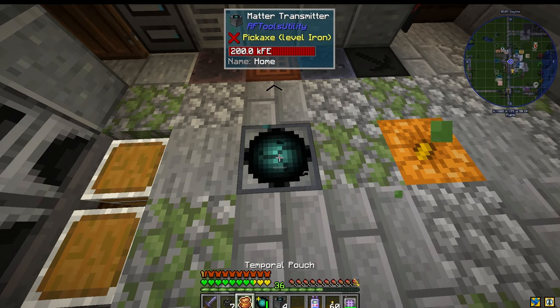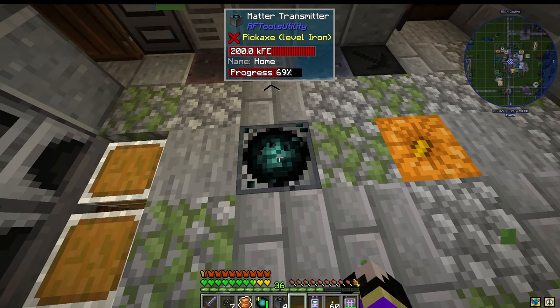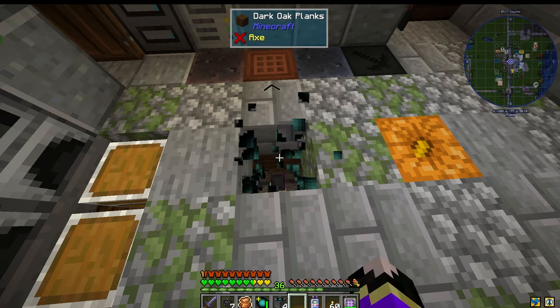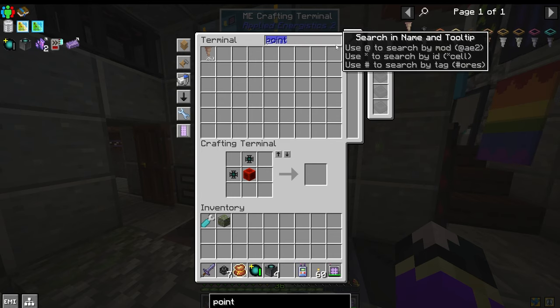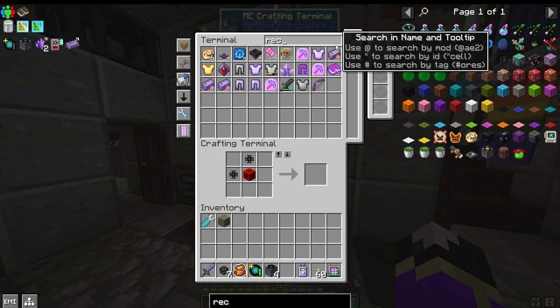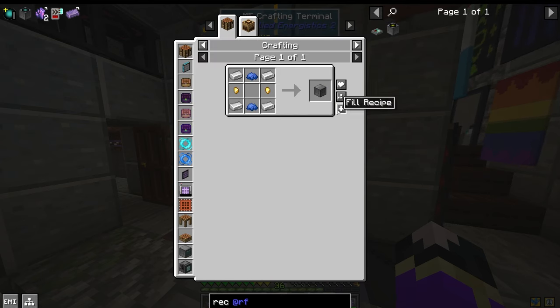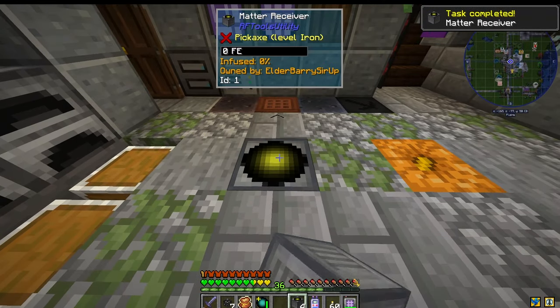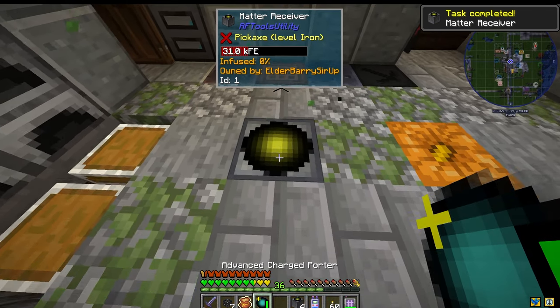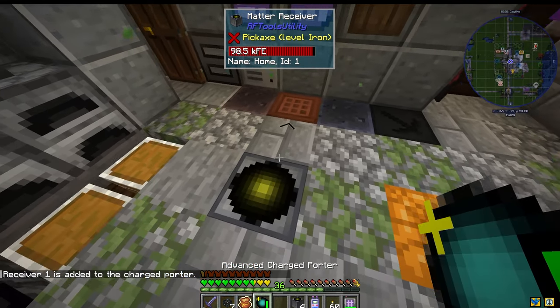Oh — this is a transmitter, not a receiver. I made the wrong things. This is to get you out of the location you're at. I made the wrong machines. Let's make receivers instead. We'll set that there, and then shift right click — Receiver One. Let's name this Home and try that again. We can shift right click: Home, dimension Overworld.